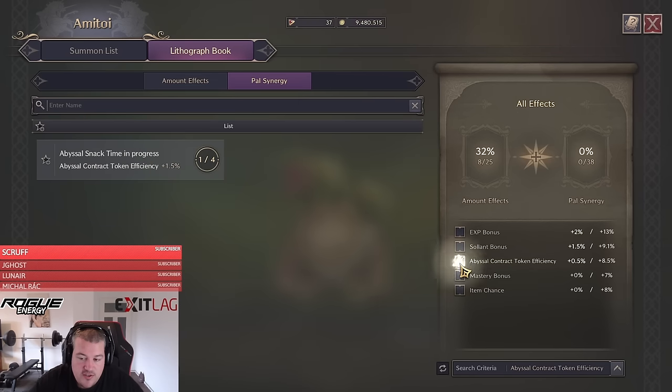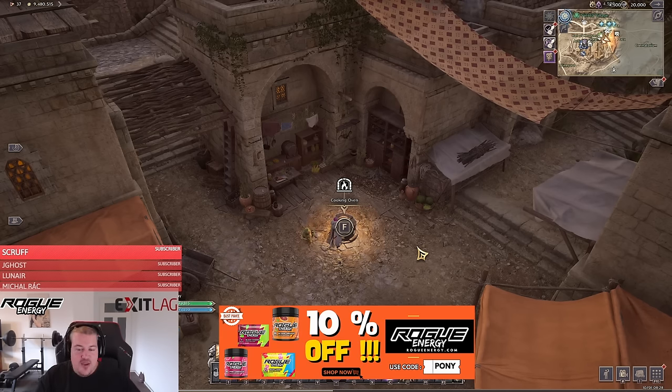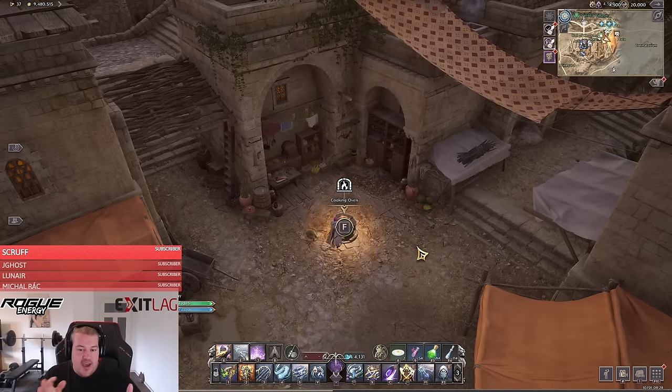Complete par synergy objectives that have the abyssal contract token efficiency track to maximize your lucent earnings. Finally — most people won't like hearing this — in the global version you can have two characters on one account. Lucent is shared across the account, so if you do all your dailies and everything covered here on two characters, you will get twice the reward. Even if you don't need alts for weapon variety, as a free-to-play player I highly recommend playing at least two characters if you have the time.